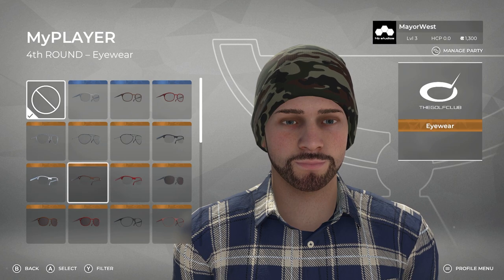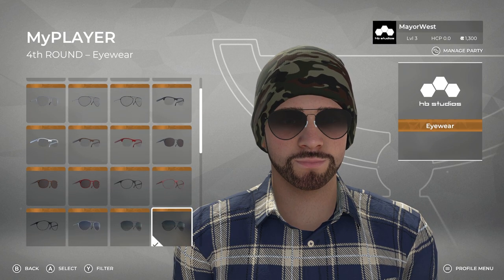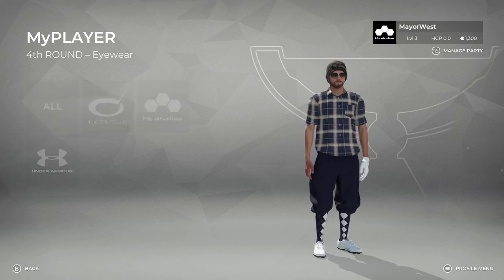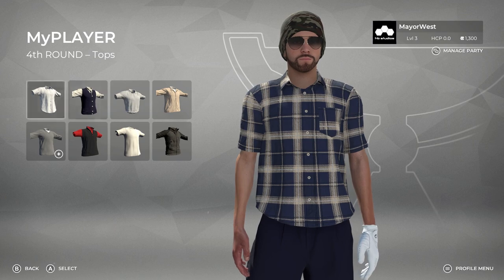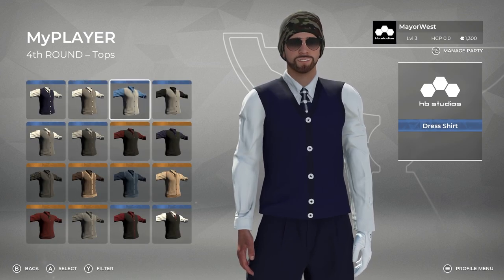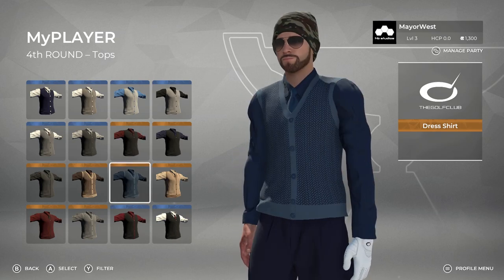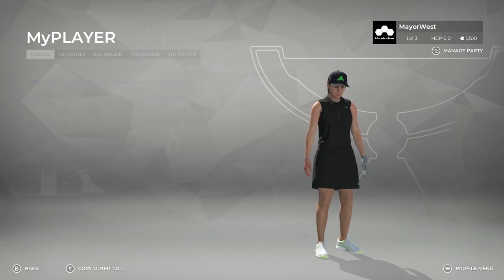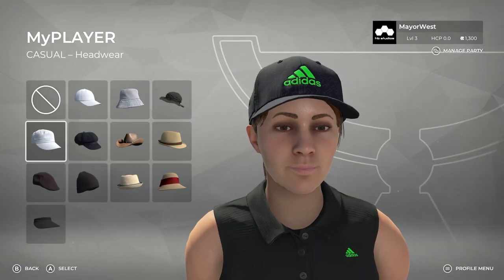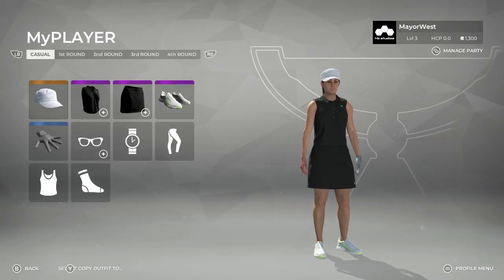Head to toe, we literally have you covered. If full crafting feels like a daunting task to new users, we also offer 20 high detail appearance presets for both male and female players to help get the ball rolling. These presets allow users to bypass some of the finer touches in building their MyPlayer and jump right into clothing and club selection. By mixing in traditional, new up-and-comers, and iconic global sports brands, we couldn't be more excited to see what our golfers can come up with for their MyPlayer looks.